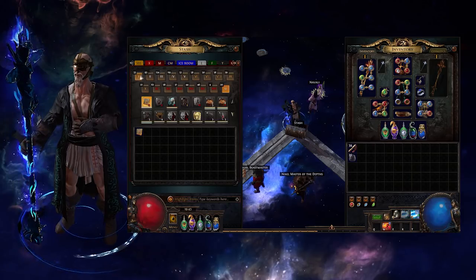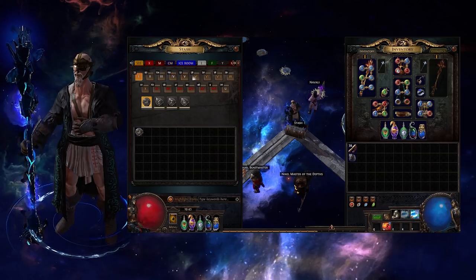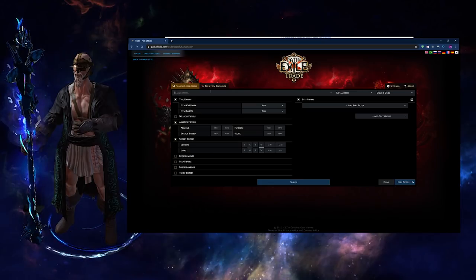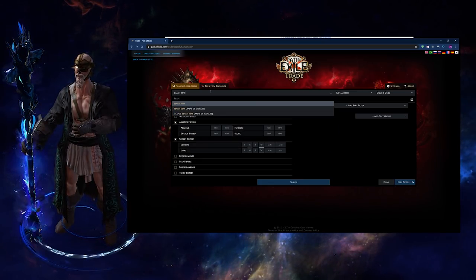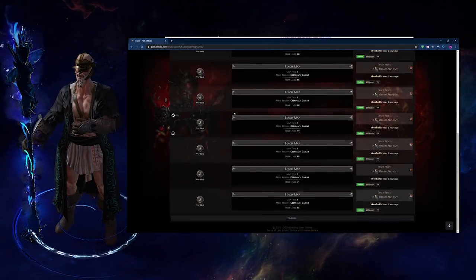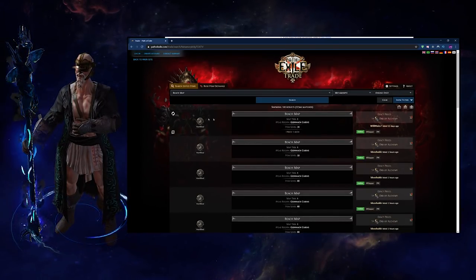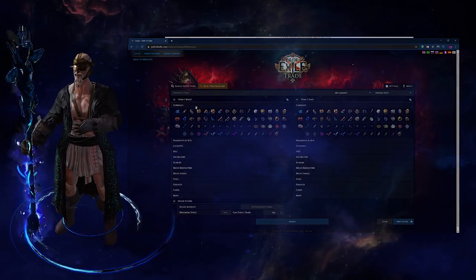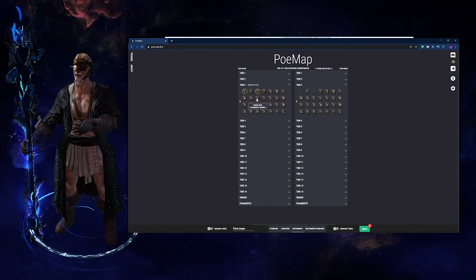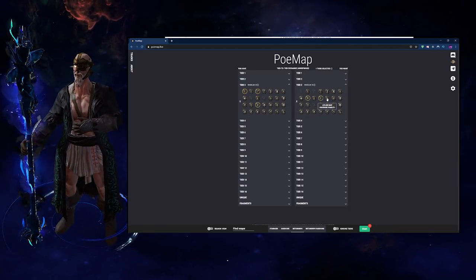Buy a map stash tab from the shop. If I can suggest anything in this game to spend real life money on, it's the specific stash tabs that'll allow you to easily sort your items — you'll thank me later. The official trading tool from Grinding Gear Games is by far the most up-to-date and consistent tool available. It allows you to search for items of any kind, including maps, in case there are specific maps you'd like to buy that you haven't been able to find, and also allows you to trade currency for rolling your maps. Poemap.live is a resource dedicated to trading the maps you have for other maps, useful for filling out portions of the atlas with maps from the same tier that you haven't unlocked yet.